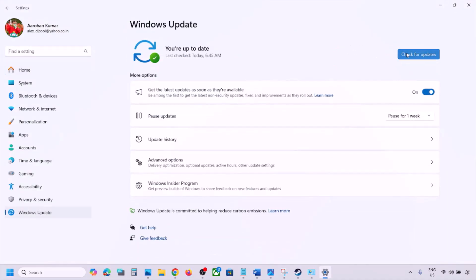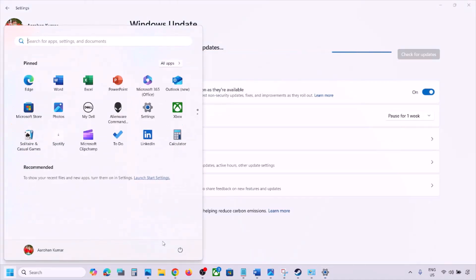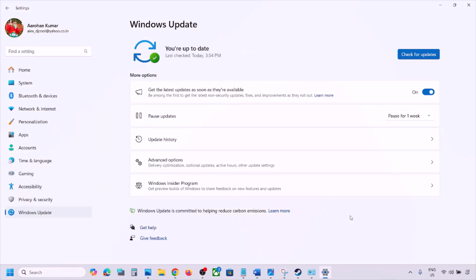The next step is to update Windows to the latest version — this is important. Go to Windows Settings, then Windows Update, and click Check for Updates. Once all updates are installed, restart your computer and check after the system restart.